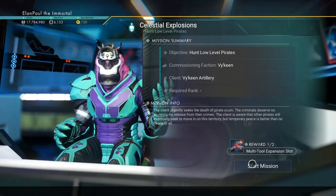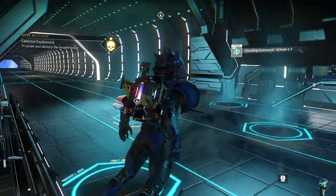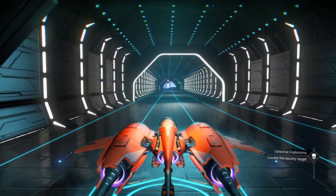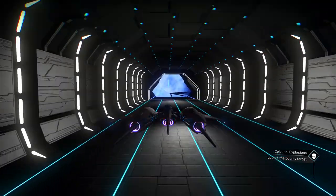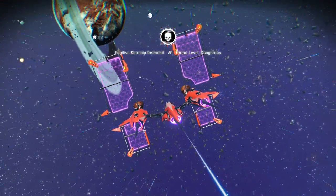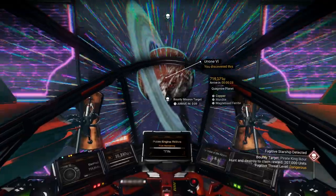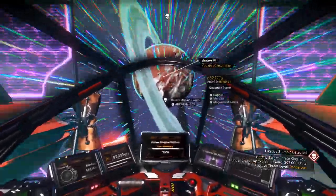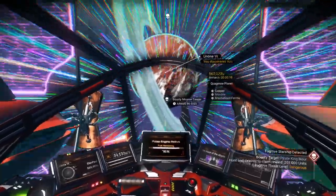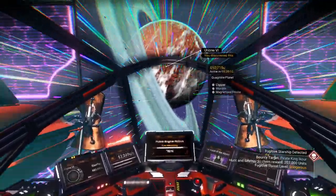I was just going to do this on the side, but this is always kind of fun. No harm in showing you how it's done if you haven't done it yourself. This is a located bounty target. I'm going to go back to first-person view — I prefer to fight in first-person view. I don't know why. We're going to get 207,000 units for taking this guy out. Now, it'll be several waves. This is taking a little longer than I expected. There we go.